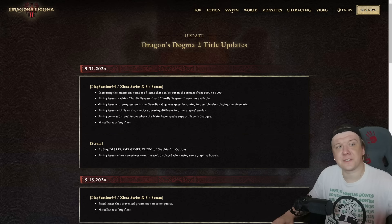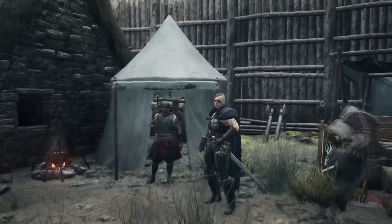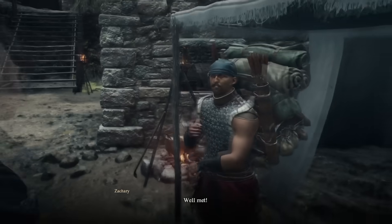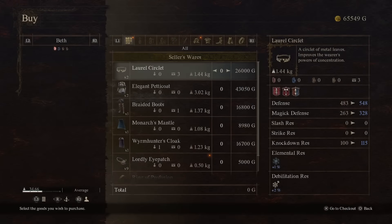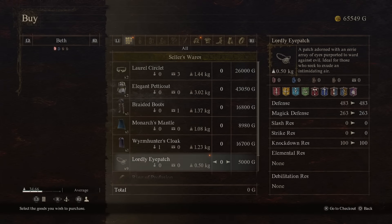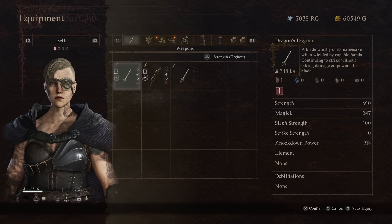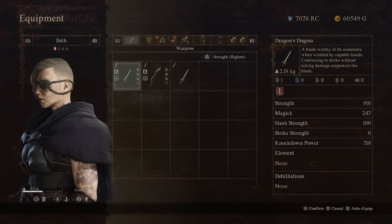The next one's pretty cool. Fixed issues in which the bandit eyepatch and lordly eyepatch were not available — they are now obtainable through legitimate means, no mods required. I can confirm it with the lordly eyepatch: you can get it from Zachary over at the excavation site. He's a merchant and it costs 5000 gold. I don't really like the way it looks to be honest, but I'm just happy that it's obtainable now.